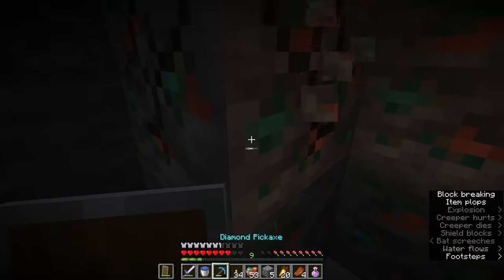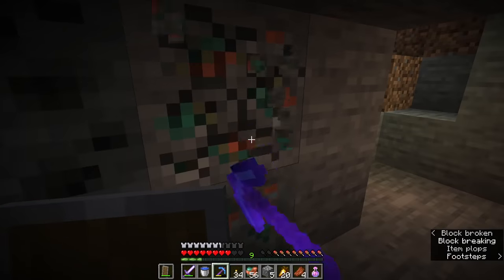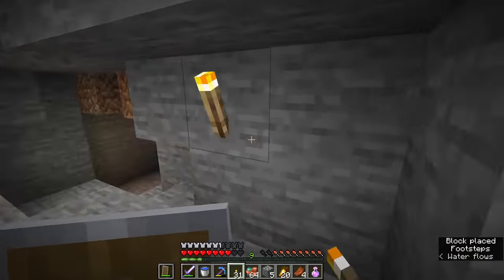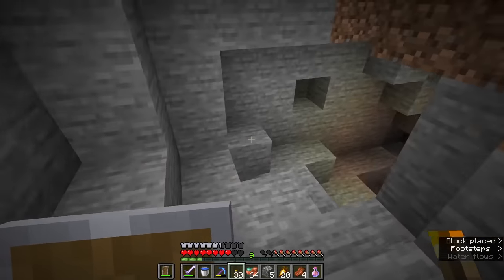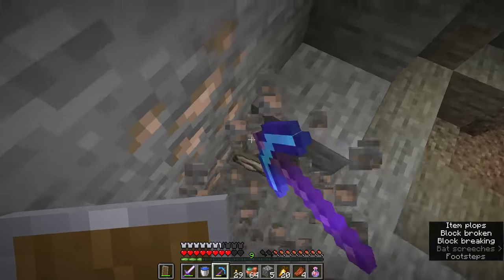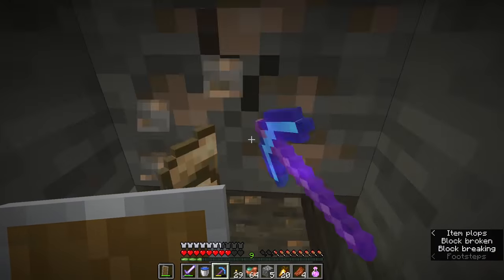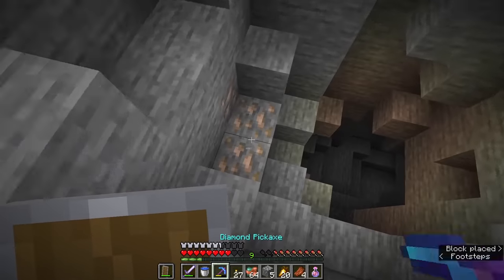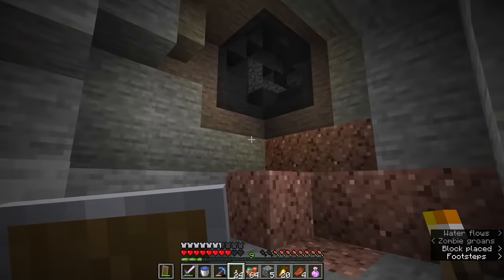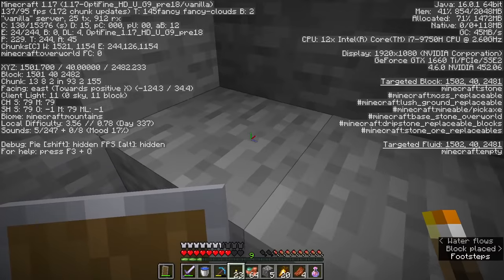My initial strategy is to get some diamonds to craft a diamond pick with Fortune, because I'm pretty sure it's gonna go way faster. I looked on the wiki and it looks like the deeper you go the more diamonds you're gonna get, but I'm not sure if that ore generation change is already implemented or coming in December. I'm guessing it is implemented, so I'm gonna try to go deep.